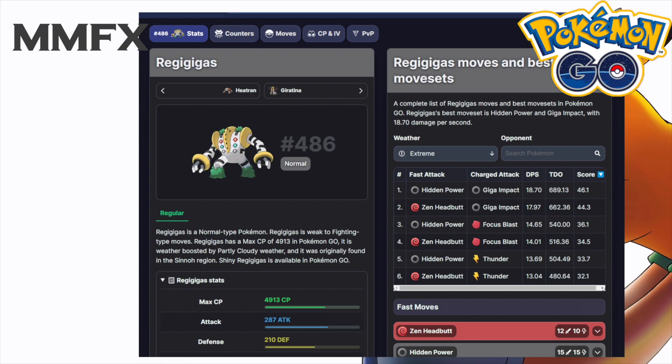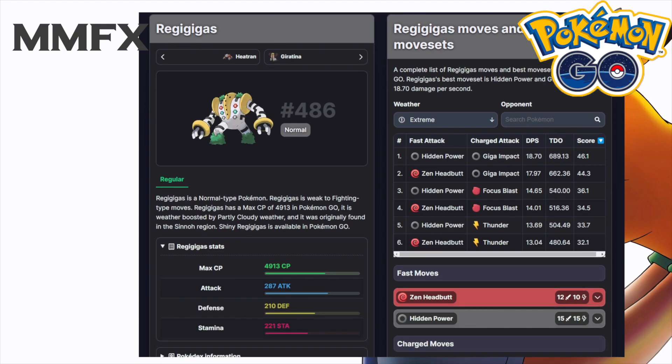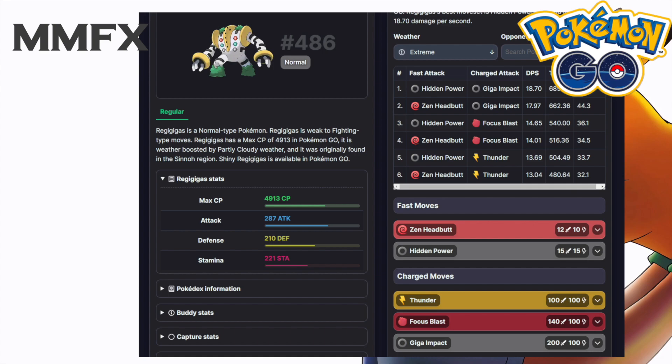Let's get straight into the stats. A max CP of 4913, with an attack stat of 287, a defensive stat of 210, and an HP stat of 221. In shadow form you'll be looking at about 330 attack and also 168 defense, something around there.